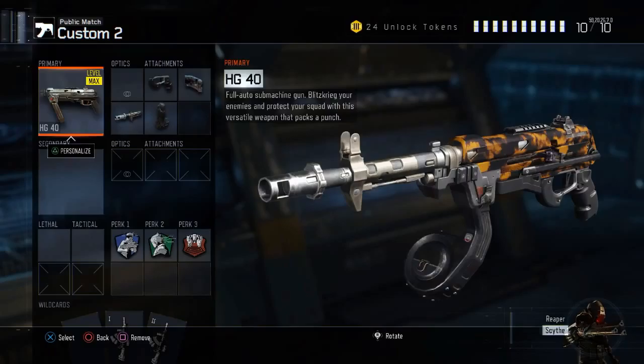We also have rapid fire on because of the slow fire rate obviously. I've tried many different combinations of attachments for this weapon, but altogether I reckon this is the best class setup you'll get for it.